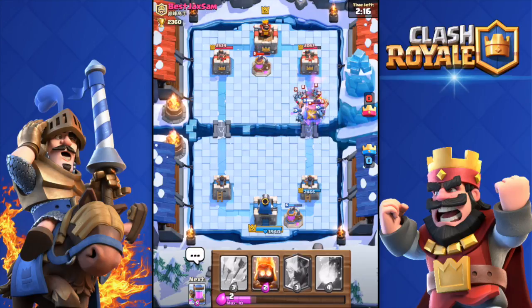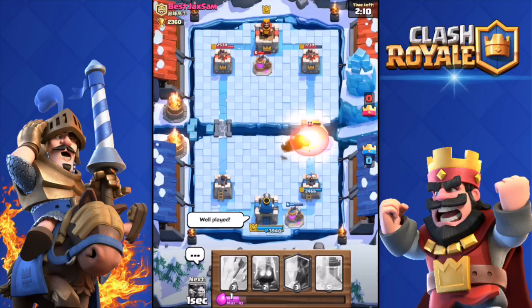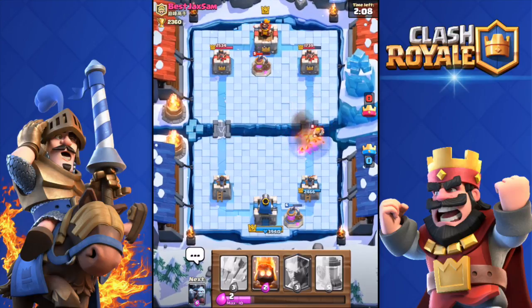Barbarians down — that was smart. Well played. Fireball down, killed all of those troops over there. Come on, give me Double Elixir — almost one minute left until Double Elixir. He's crying, I'll give him a laugh.